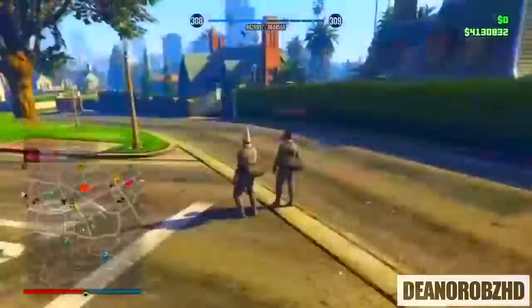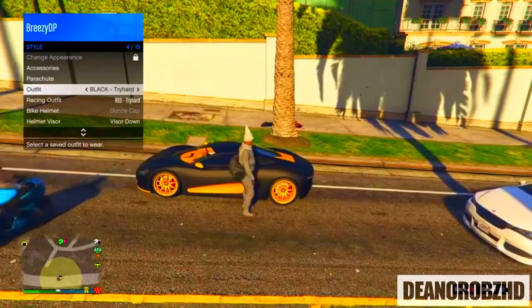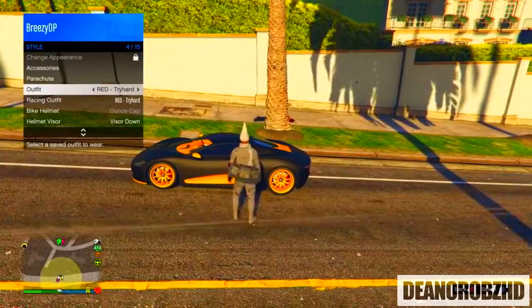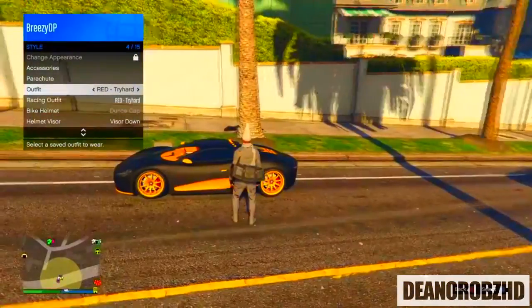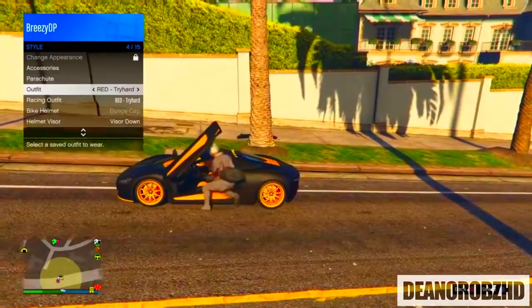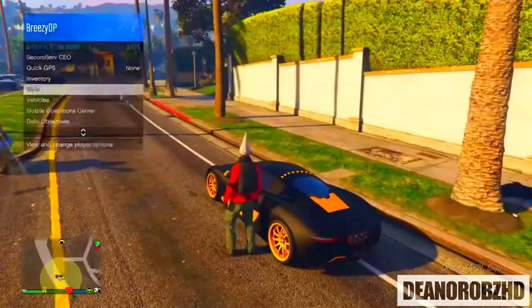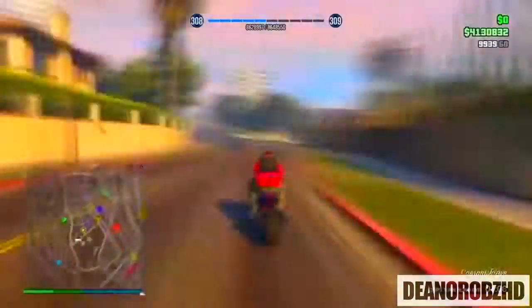Once you're in bad sport you'll notice you have a dunce cap on your head. Get the police off you or kill yourself, then call in any vehicle — doesn't have to be a supercar, any vehicle will do. Bring up your interaction menu, go into your outfits, and scroll through until you find the outfit you want to use. Hover over it, go over to parachute, get into your vehicle, and once you're sitting down click A or X on the outfit to transfer the dunce cap over.